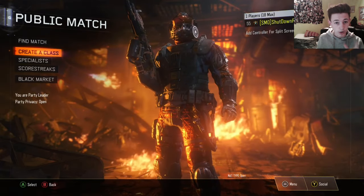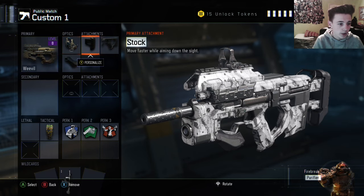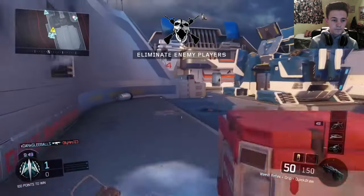The gun we are going to be using is the Weevil, which has recently got a buff. Before the buff it was a pretty poor gun, but it's had a massive buff to increase quite a few stats. I'm going to be rocking the reflex sight, the stock, the quick draw and the grip. Apparently now it is sick, so let's see if we can melt through people and get into the game.